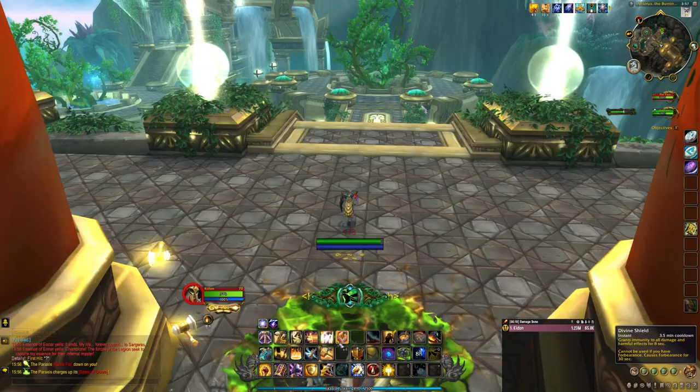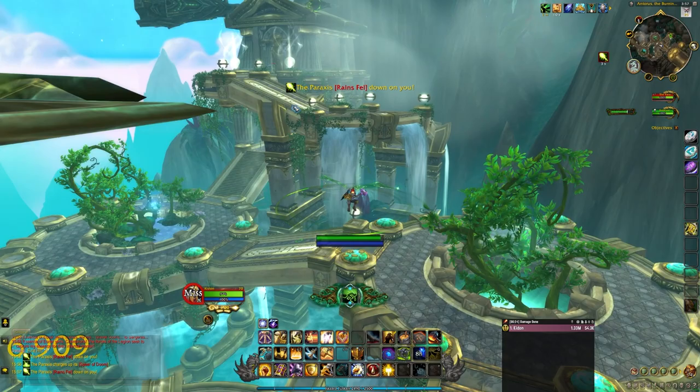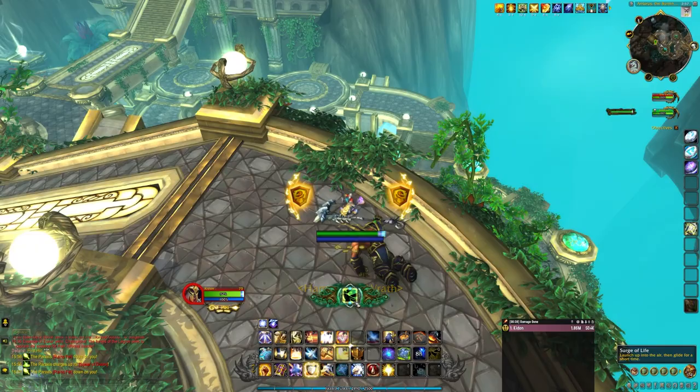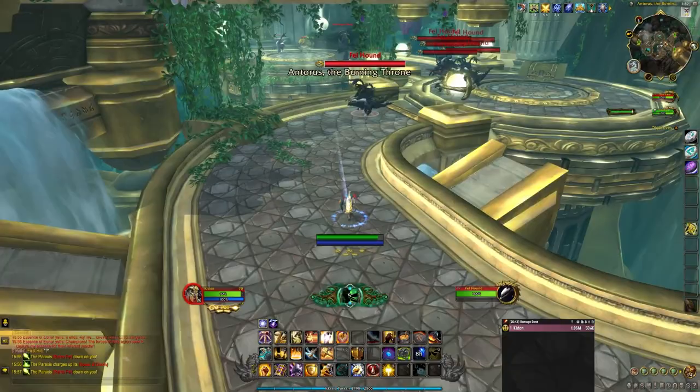After you take out the first Deconstructor, you can wait a few more seconds and kill the Felhelms that will spawn. But don't waste a lot of time here since the next Deconstructor will spawn shortly after across the room. Use your ability to float across the room until you can land on the upper level area. Take out the Deconstructor and the Fel Lord, then launch yourself again and take out any Felhounds that might have gotten through.